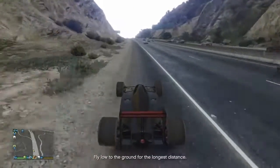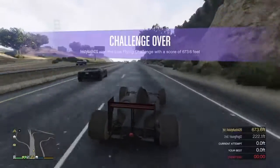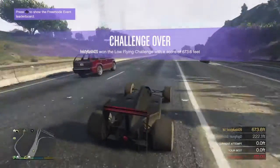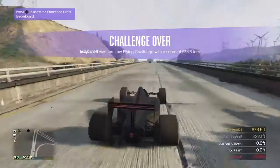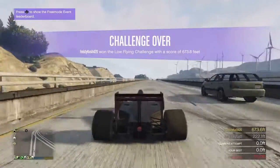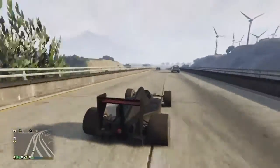Why not spin? It literally takes you 20 to 30 seconds to a minute just to see if you can get it. And if you get it, you got a car that you'd otherwise have to wait a whole week for — it's $3,500,000 and you can get it for free. You still have to upgrade it after, but the car itself is free.